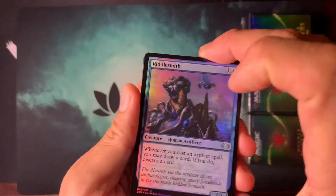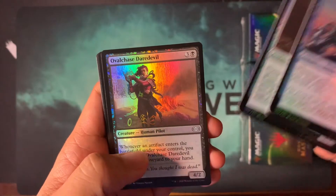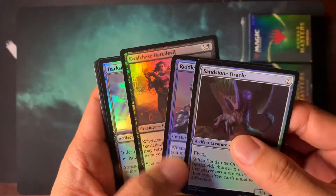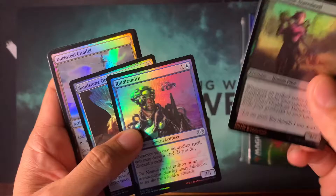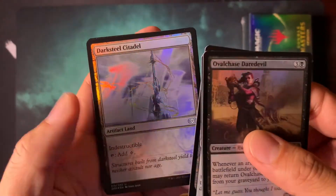No pieces for our Tron deck — so sad. Riddle Smith — that vintage combo is pretty cool. Here's a combo of vintage right there: Ovalchase Daredevil, Riddle Smith. It's a pretty neat combo. I think I won it with a Vintage Challenge, so it's pretty legit.